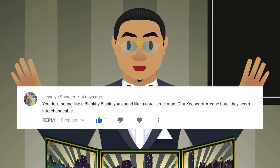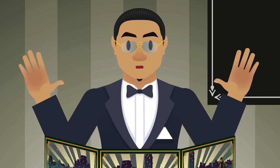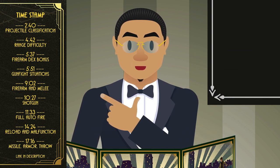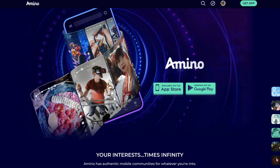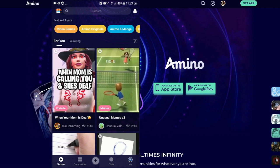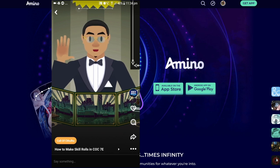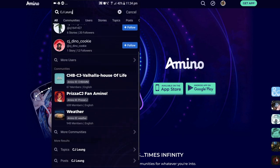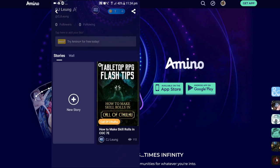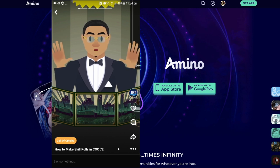Hey everyone, it's your crewman of RPG CJ here bringing you the firearms episode of the How to Play Call of Cthulhu series. As always, you can use the timestamp to get around the different topics. Before we start, I have to thank the folks at Amino for sponsoring this episode. Amino has just launched a new story feature with cool short videos. I've created my own exclusive tabletop RPG flash tip — easy, short, fast tips you can use to clarify rules mid-game. Just search for my name CJ Leung, download the Amino app, and tell me what you think.